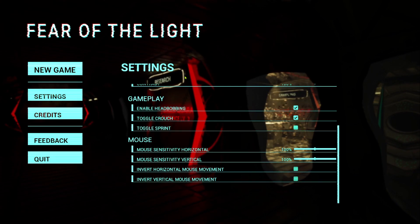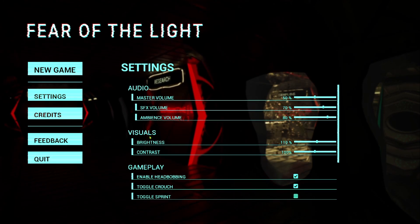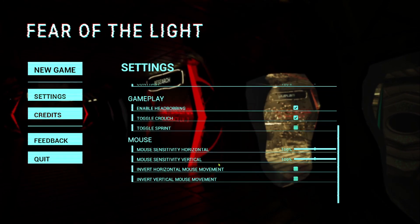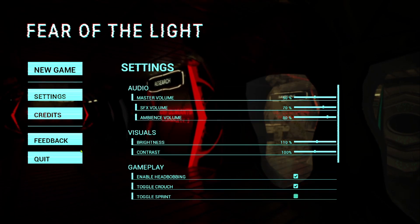Let's go to settings. And here we are. We got audio, visuals, gameplay, and the mouse settings. That's pretty much it. Pretty simple.